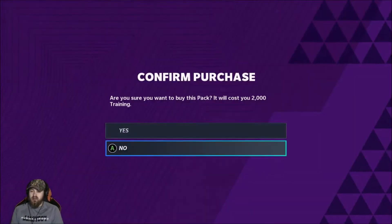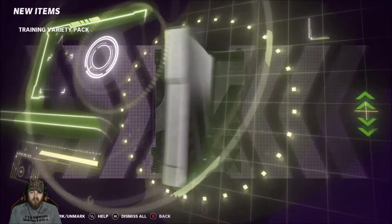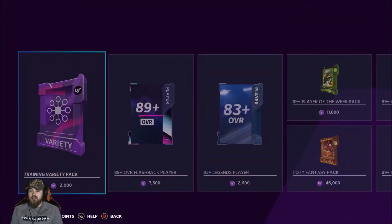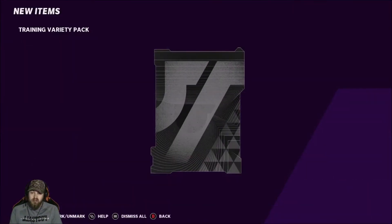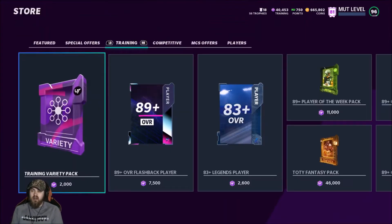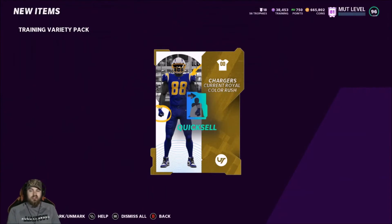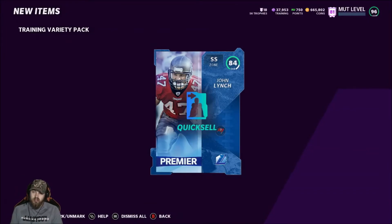Jerseys we're going to keep quick selling — I'll probably cut some of the bad packs so the video's not too long. We're about 11 minutes right now. 89s are not bad — that's almost two packs off of one pull. We haven't got any big quick sales yet so I'm pretty sure we're going to get one soon. We've gotten a couple 1ks and a 3k — the 50k quick sales are nice. Decent return as we keep getting unis. 84 John Lynch.